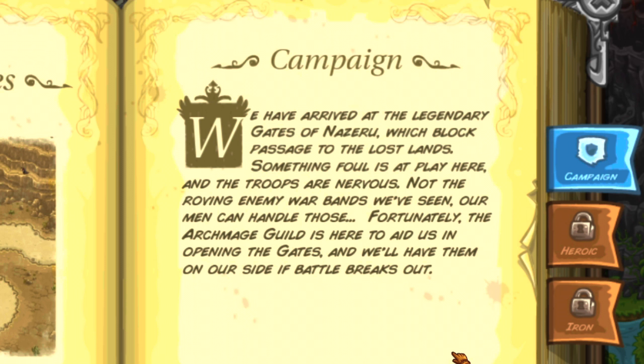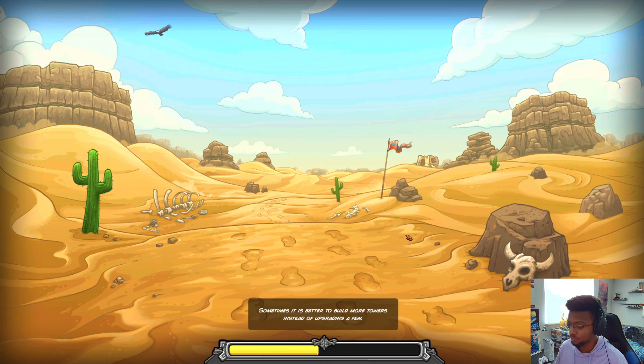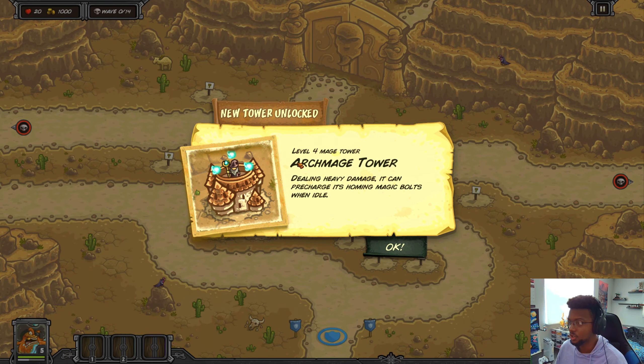We are at Nazaru's Gates. We've arrived at the legendary gates of Nazaru which block passes to the lost lands. Something foul is at play here and the troops are nervous. Fortunately the archmage guild is here to aid us in opening the gates. I don't really know what this is so I'll just leave it at that.